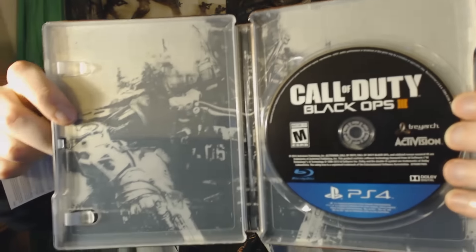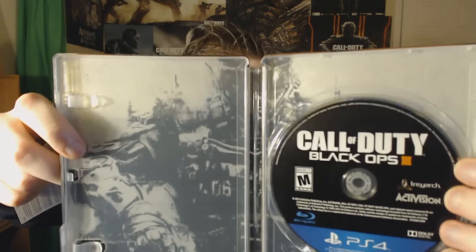Let's go ahead and open the steelbook and see what's inside. You get the Call of Duty Black Ops 3 PlayStation 4 disc right here, and also what appears to be just a safety manual. After removing that, I want to show off the artwork inside - it looks like the main character again. If you move the case, the artwork extends all the way across to the other side as well. It looks really cool and I enjoy the artwork a lot.